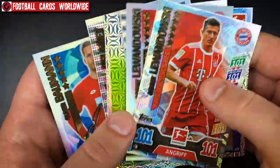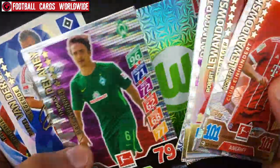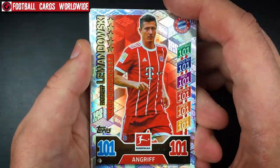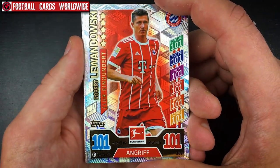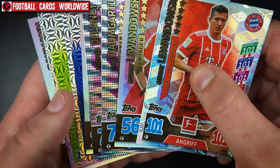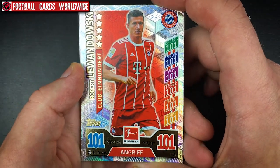Those were the five packets — really, really good cards. Two match winners, two Lewandowski cards, and one of them was the 100 Club 101-rated Robert Lewandowski of Bayern Munich. That's really awesome. I can't believe I had so much luck with this first pack opening.